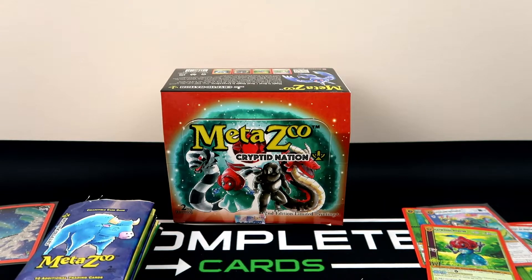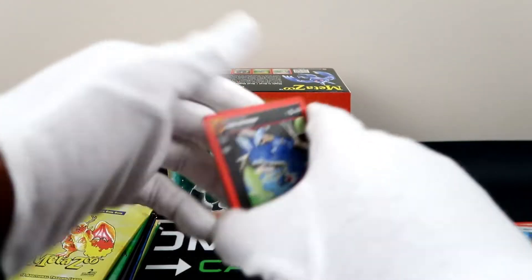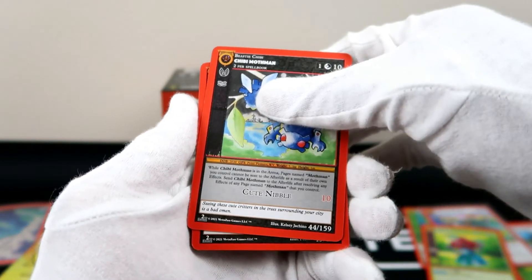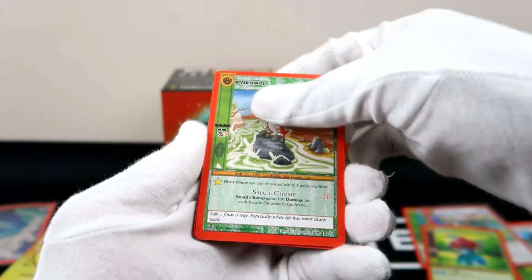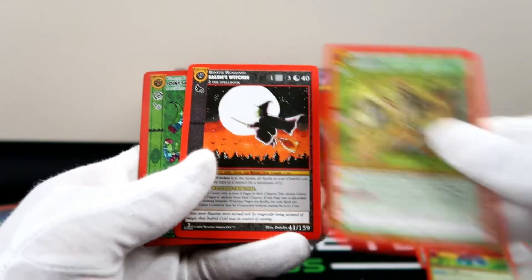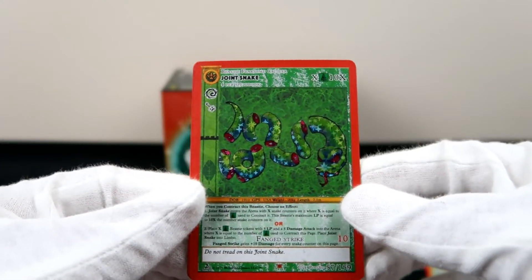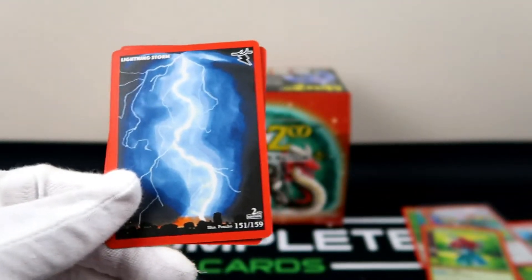We don't have that many duplicates either — there are a few, not that many. Even in the duplicates we have, we've got at least the hollow and then the reverse hollow — it's not just two reverse hollows of the same card. So it's pretty diverse to me. Joint Snake is our reverse hollow — it looks amazing in this grass background. Even though it's a bronze, this is probably one of my favorite cards so far.